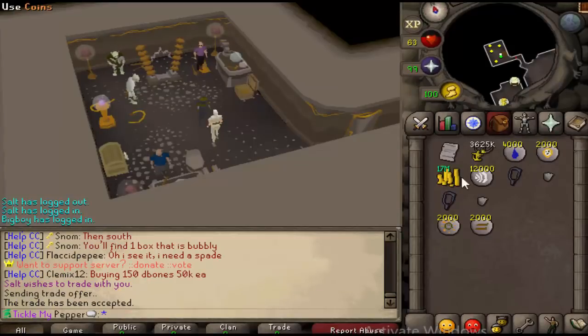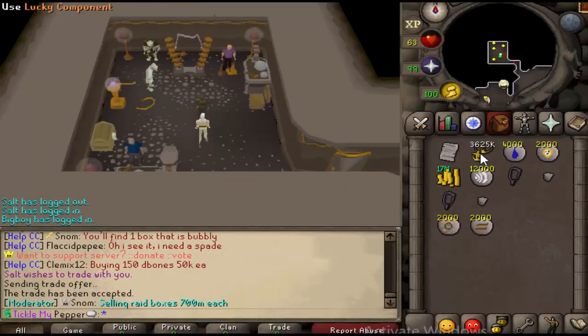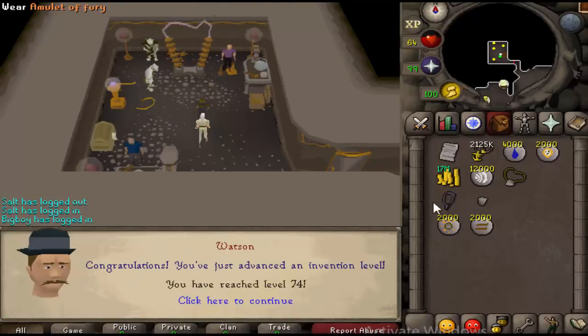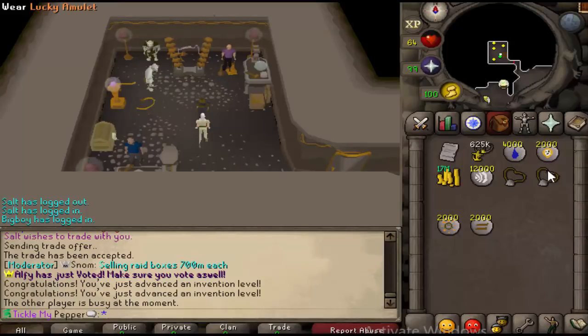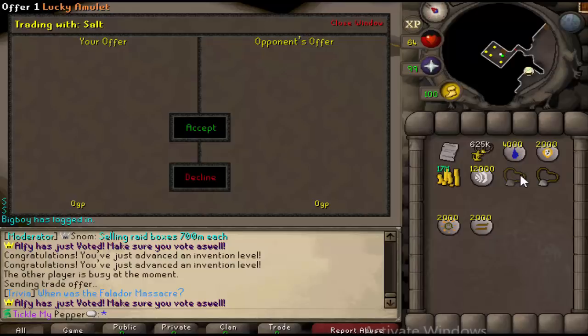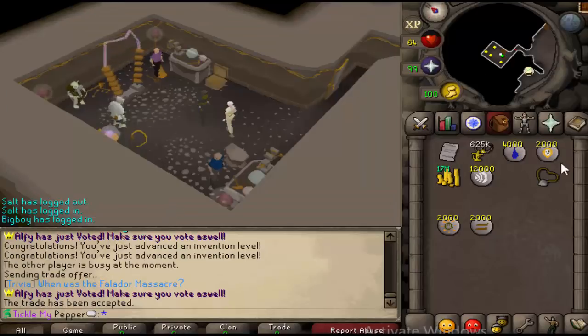So we decided to use some of our lucky components and get a lucky amulet - we got all the stuff ready for it. Oh, there we go - look at all that invention experience! There we go, two lucky amulets. One of us was busy. Boom - 1.8 million. Very nice.